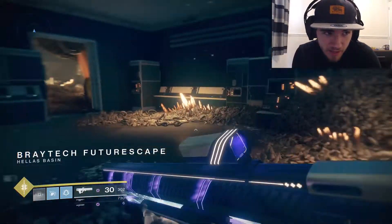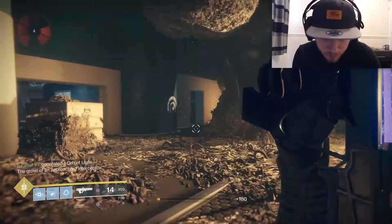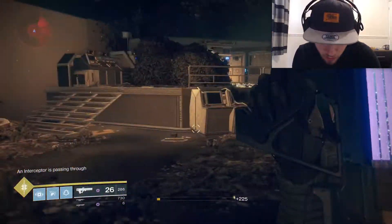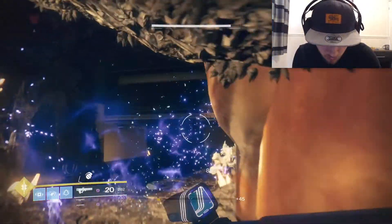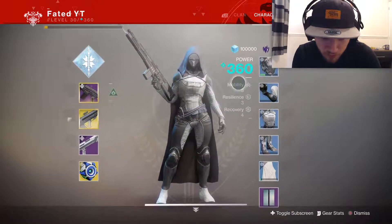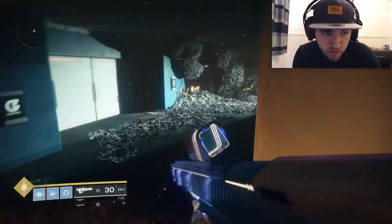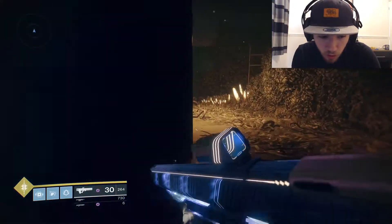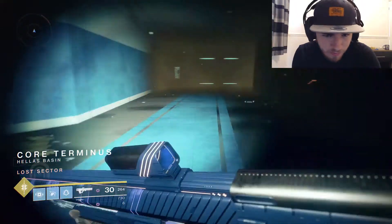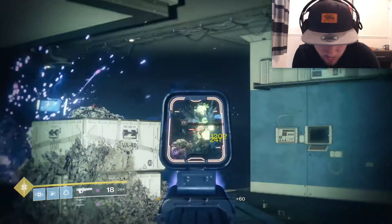That means in about 9 to 20 minutes you can have all your stuff done for each one of your classes. You even get bonus points when you come out here and kill enemies — you get roughly 1% per enemy kill. So come out here and farm. This farm is also good for super kills, five weapon kills, grenade kills, melee kills — everything related to kills you can get done in under half an hour.